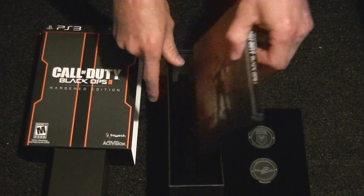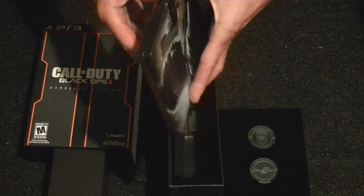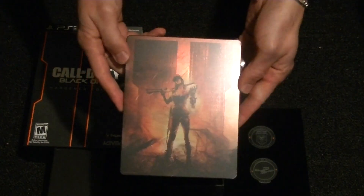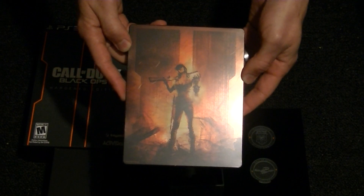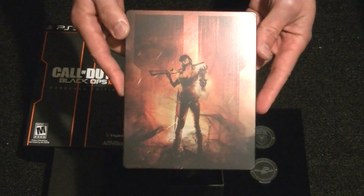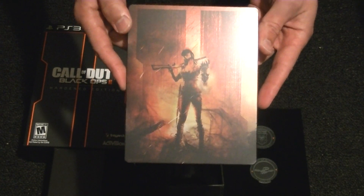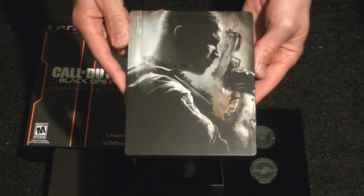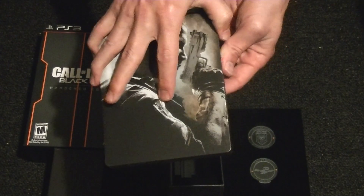Go ahead and put the coins right there, slide out the next part, and this right here I'm going to assume is the game. Very nice solid tin case — you've got one of the zombie characters on the front with a shotgun holding a zombie head, very nice looking. Vivid picture of the girl character that we're going to be playing in zombies. On the other side of the tin you have the main character for the game.